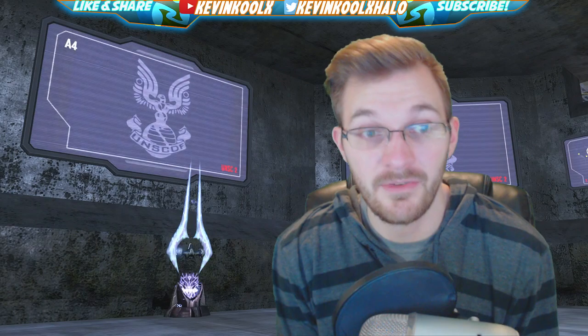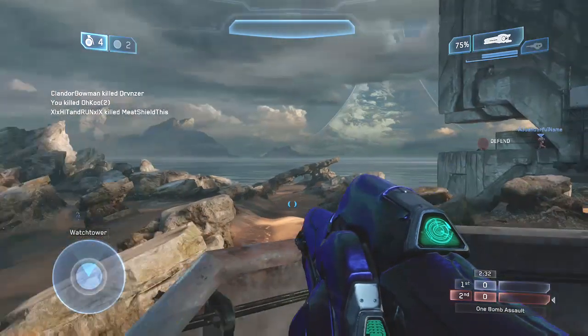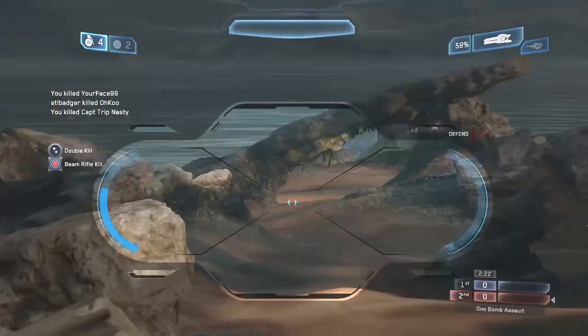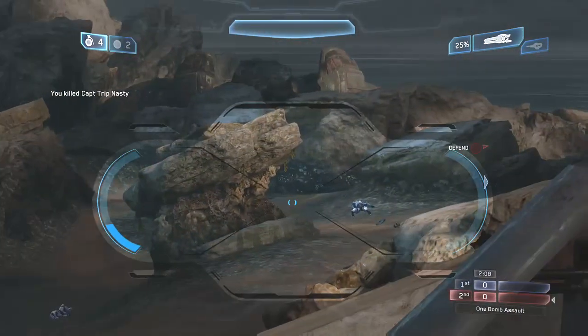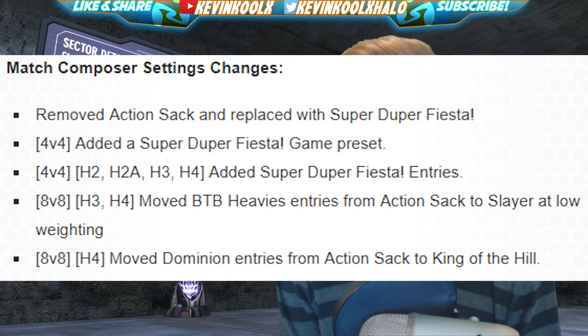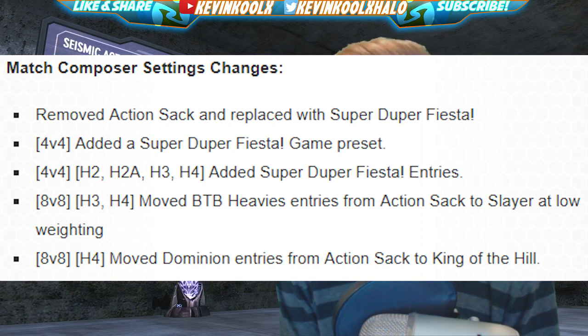There are also match composer changes and a playlist update: Super Duper Fiesta has been added — essentially Super Fiesta in the MCC, which makes sense since it was one of the most popular playlists in Halo 5. It replaces Team Action Sack, but Team Action Sack is going under a refresh and will be back soon. Super Duper Fiesta will take place in Halo 2 Classic, Halo 3, Halo 4, and Halo 2 Anniversary. Additionally, 4v4 entries were added for Halo 2, Halo 2 Anniversary, Halo 3, and Halo 4; 8v8 Halo 3 and Halo 4 Big Team Battle Heavy entries were moved from Action Sack to Slayer at low weighting; and 8v8 Halo 4 Dominion entries were moved from Action Sack to King of the Hill.